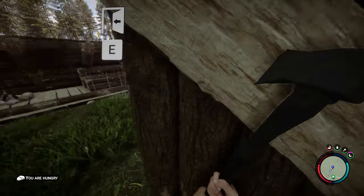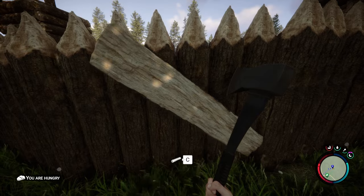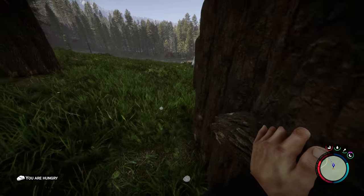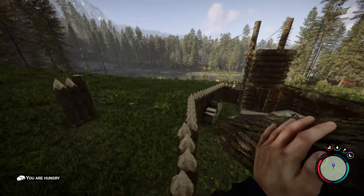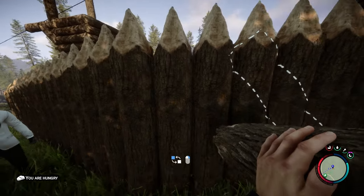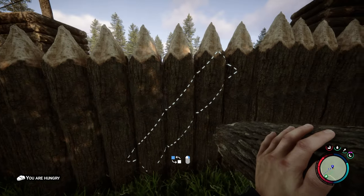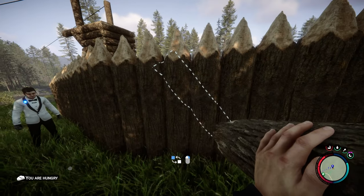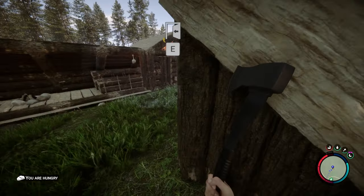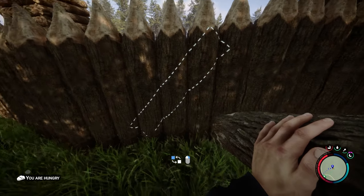The way that you make defensive wall gates now is you just need a section of wall that's perfectly straight, as you can see right here. I think it only needs to be five logs long — that's the width of the straight section. And then once you have that, it's pretty simple. Just place a log like this and then you can open it up and close it, and you can also change which way it opens.